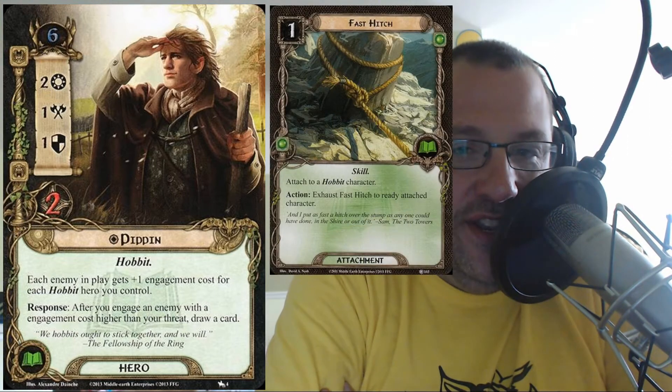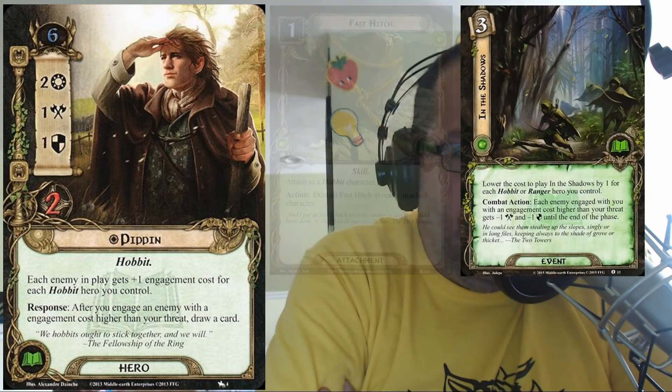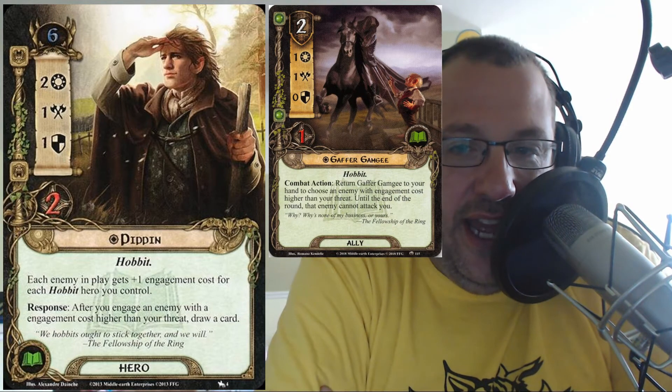He's a six threat hero, which is pretty low, and he fits into that whole hobbit thing. He's also in sphere for a lot of those hobbit buff cards like Fast Hitch, In the Shadows, and things like that, which really help out a hobbit deck. Also the new Gaffer Gamgee, where you can engage somebody and not have to worry about the enemy's attack. His stats are not very good for a hero, but for a six threat cost hobbit hero, I think he's fine.